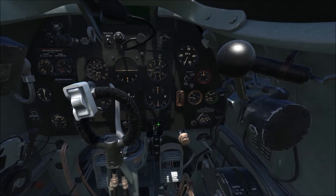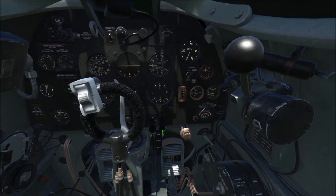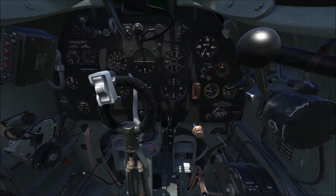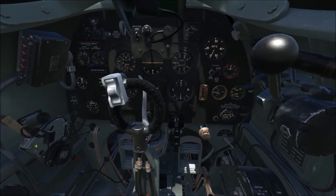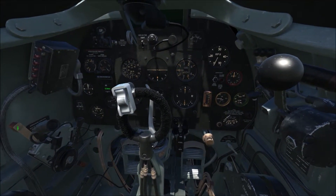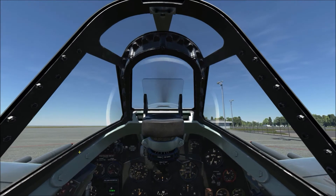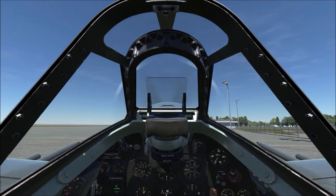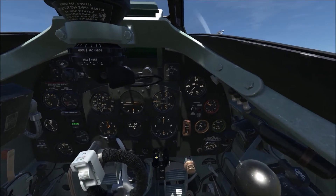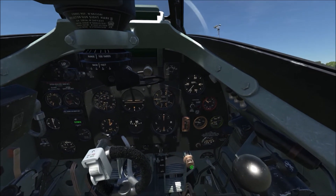These two should be pressed simultaneously — I've got the mag on my joystick's hat switch. As soon as you hear the engine fire, you need to move the mixture lever forward. And there we go — we've started up.